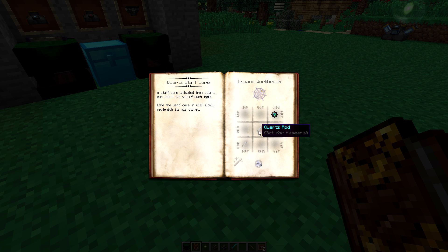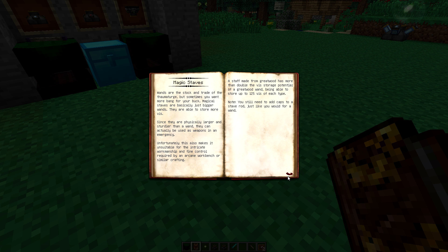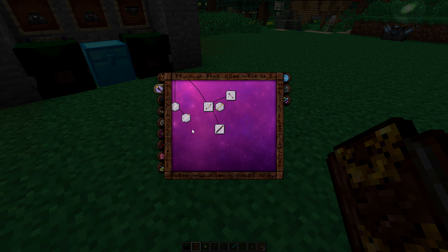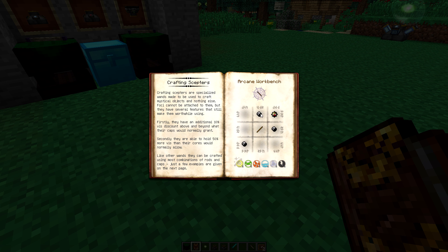It's pretty much just two of the rods with a primal charm on the end. It stores 175 of each and it's basically made for attacking. We can do a silverwood one as well, and you can also make scepters, which we'll get into another time at a later date.